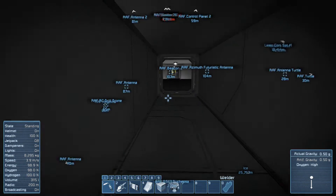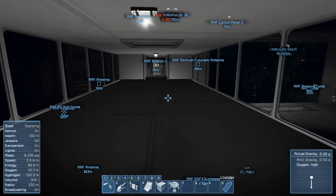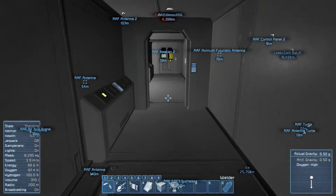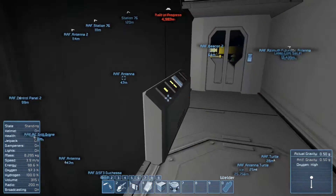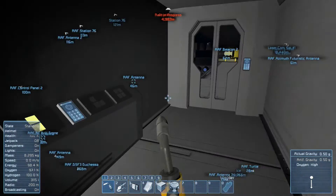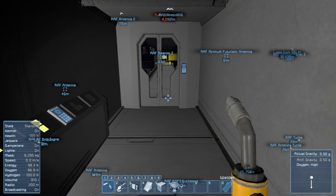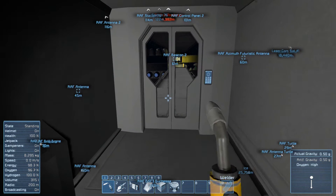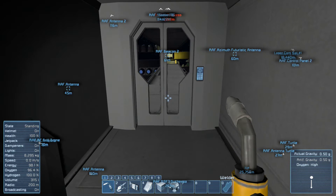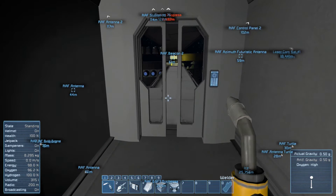One thing they updated that I really like: we now have bigger hydrogen tanks, so we should be able to fly around a bit more than before. They increased the big tanks by two and a half times and the small ones by four or something like that.